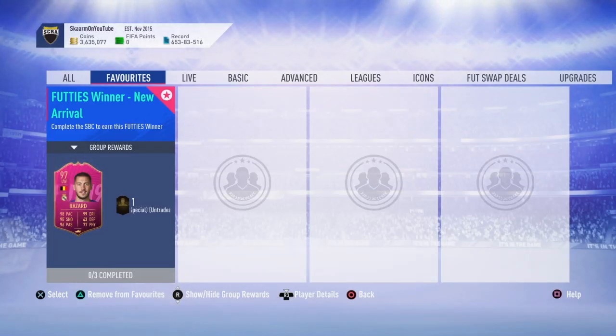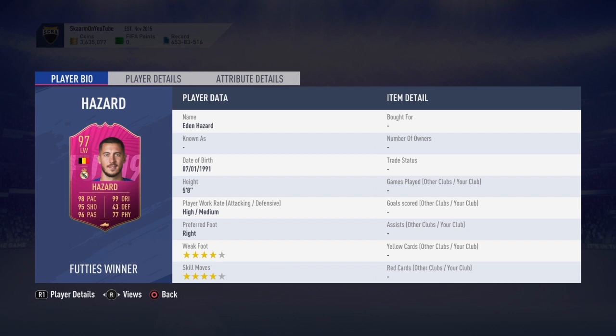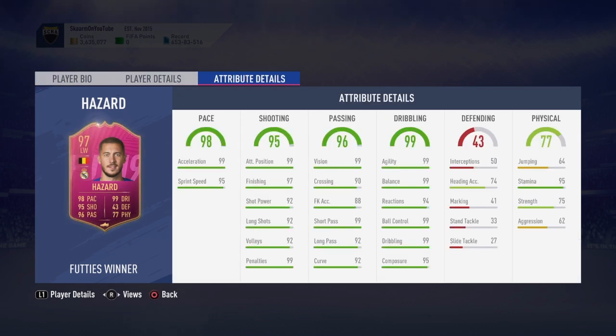What is up guys, it is Skarm, and for today's video I'm going to be completing the Futties Winner new arrival SBC. This is for Eden Hazard's Real Madrid card and it is 97-rated. In my opinion, a great card — everyone knows how great this card is. He is five-foot, four-star skill, four-star weak foot, high/medium work rates, and has some really good stats. There's nothing really wrong with this card.